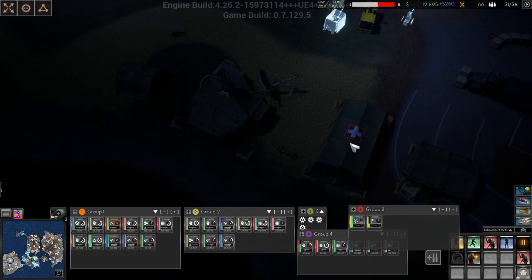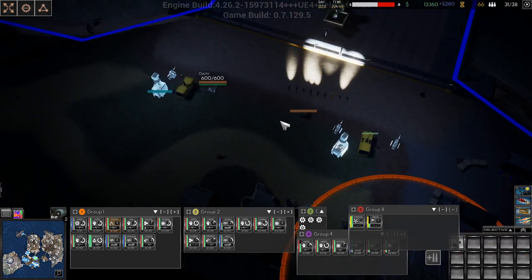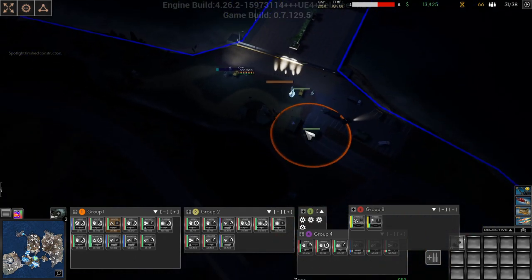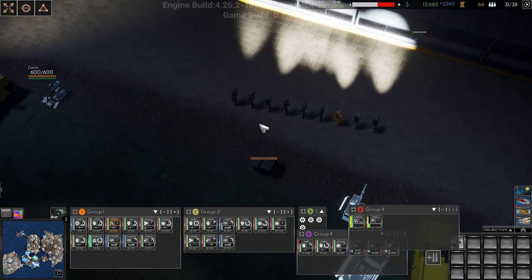We have a garrison tent. Once we have some defenses up and going, we will get everyone in range of that to get healed up. They are healed up actually, except one medic — why is the one medic not healed up?